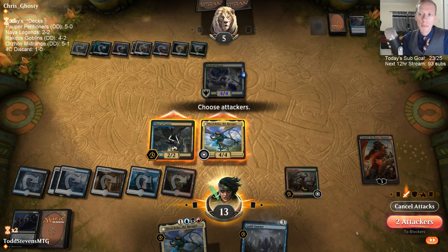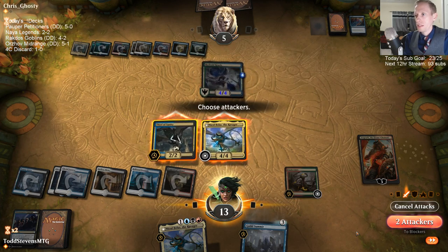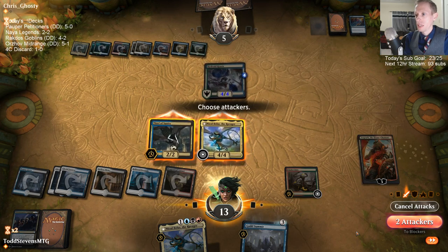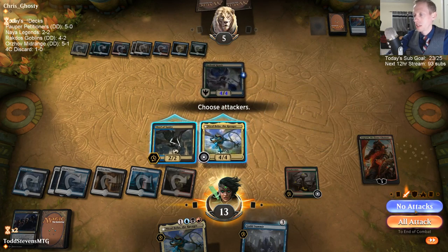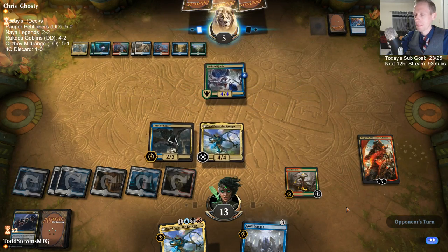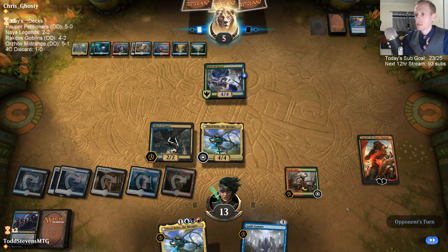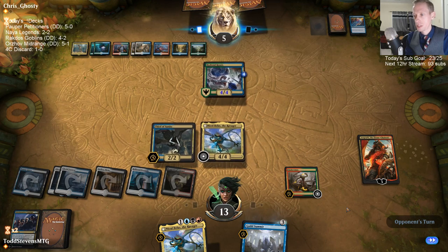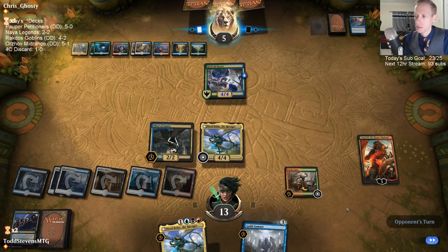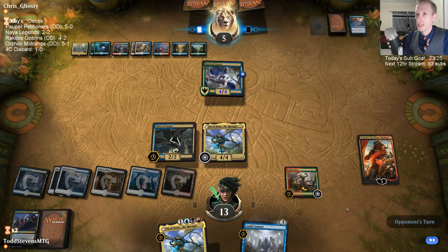What if I attack with both? They kind of have to block Nicol Bolas. What's the worst that can happen — they block Thief of Sanity, they go to one, they just play a really big Krasis. Then the Krasis kills Angrath, and I'm sitting with Nicol Bolas that can't get through their Krasis while they gain a bunch of life. That's not a good scenario — so I'm not going to risk putting Angrath under pressure there.